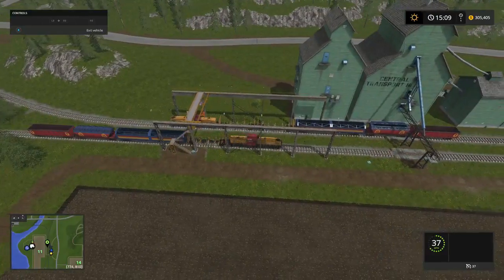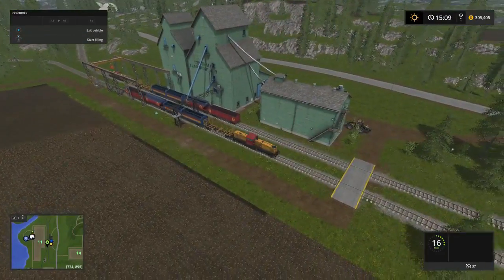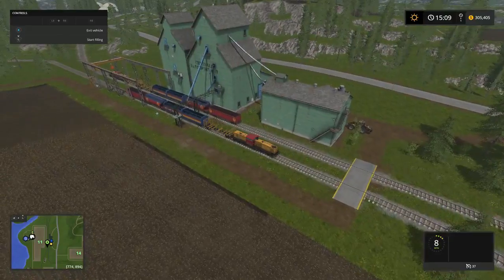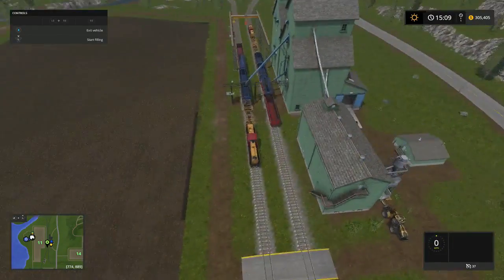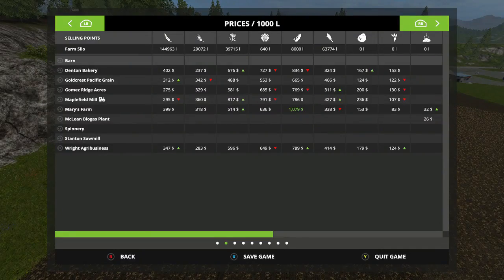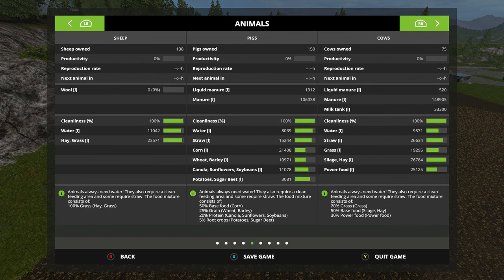I've been spending the last couple hours downloading mods for the PC version of this game. Alright folks, we have this right here — let's take a look. We got eight thousand soybeans that are going to be saved for the pigs. We have a hundred and five if we pay the bank back, which we're going to wait a minute on. It's pigs, sheep — new pallet, yeah we're going to do pallets for the sheep. Twenty eggs in the coop.